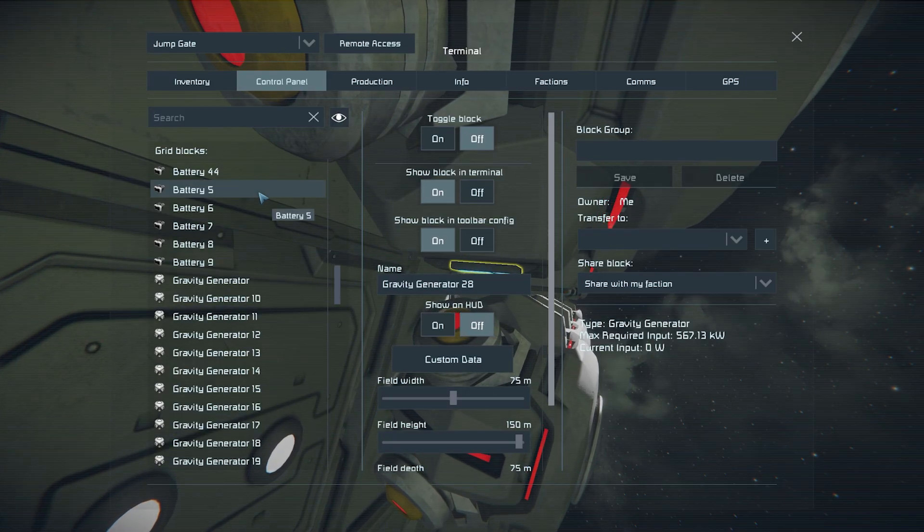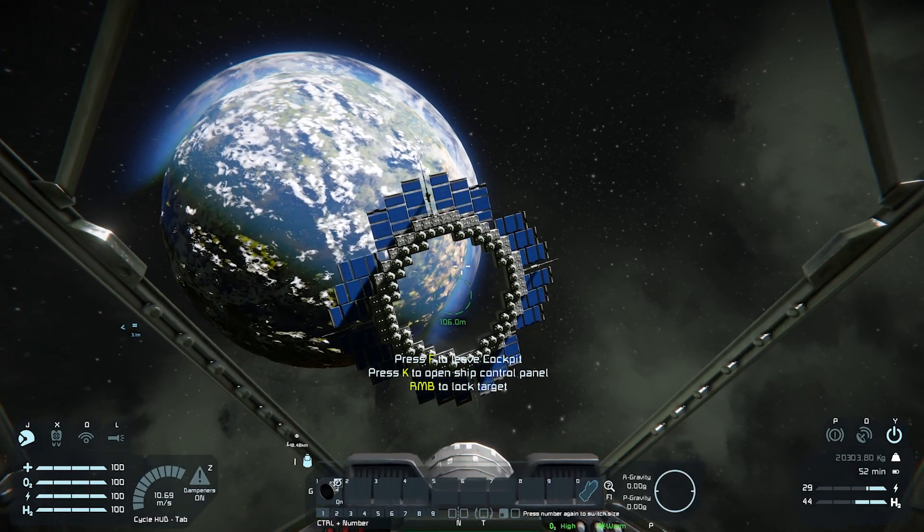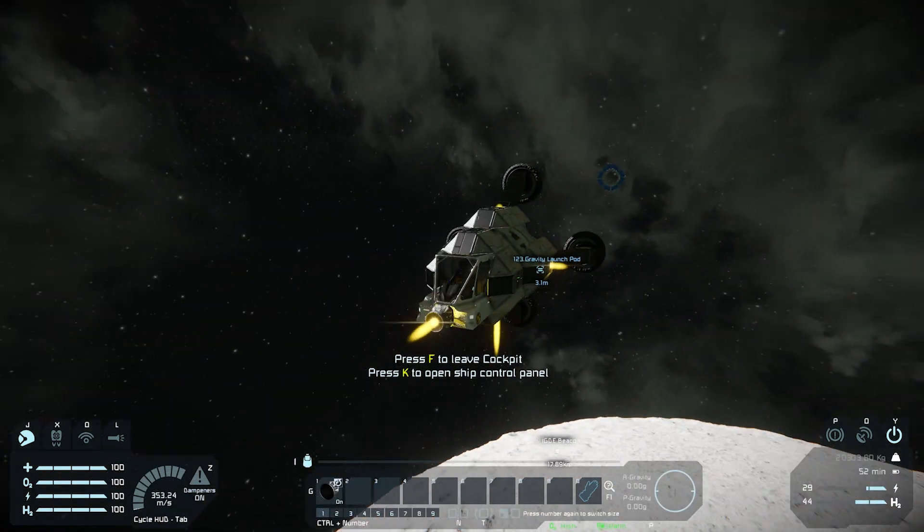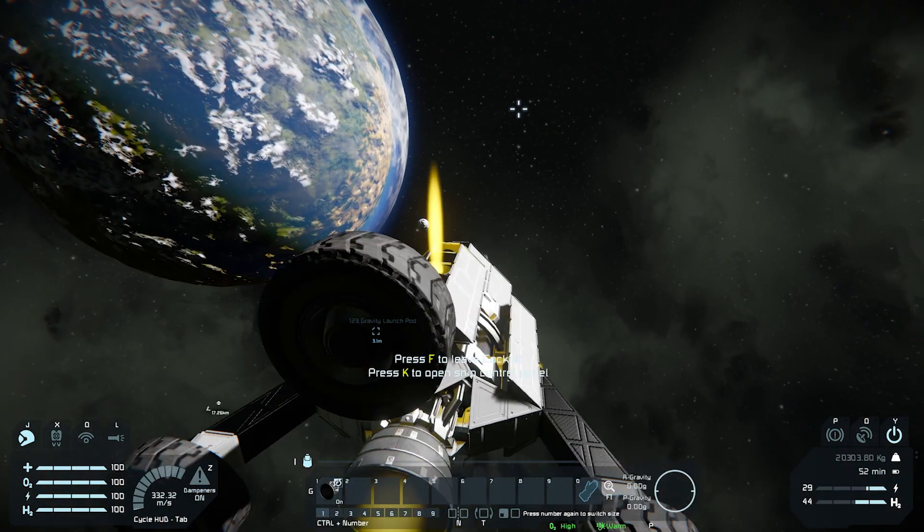So I'm going to toggle on all these gravity generators. Then you get your ship, line it up, and oh my god — you fly through it like that. It's got quite a bit of force to it.